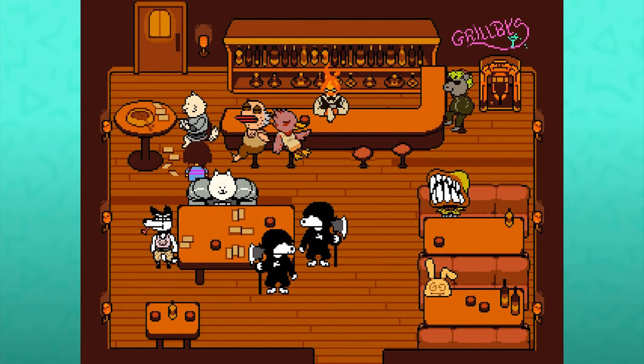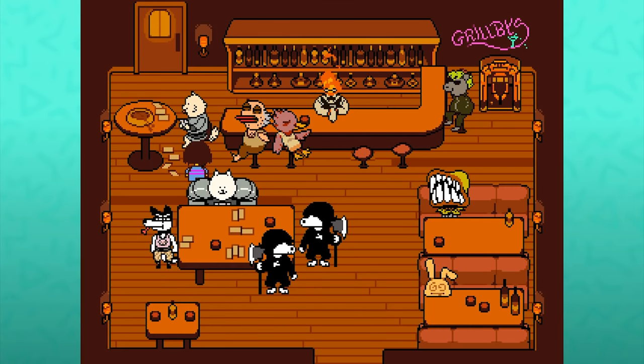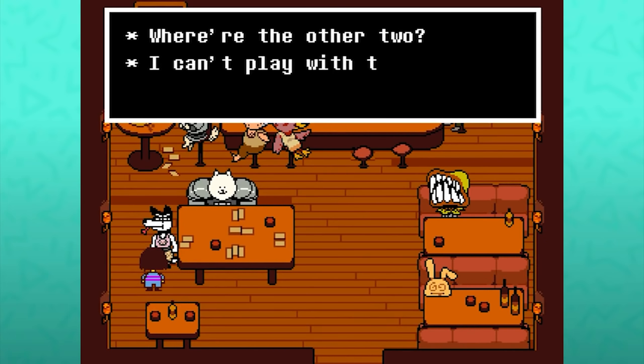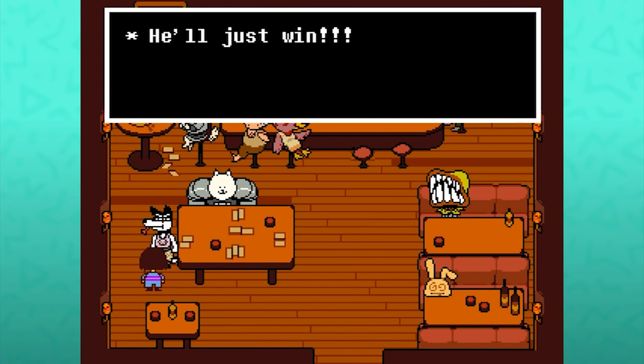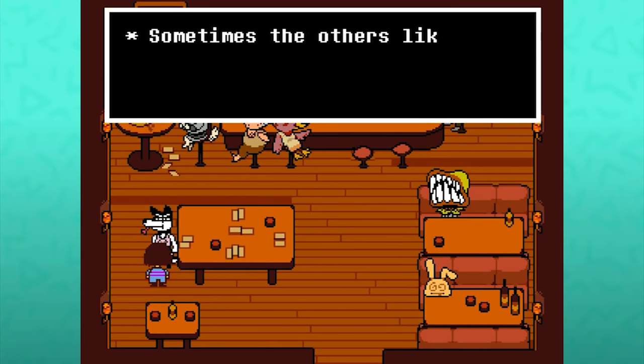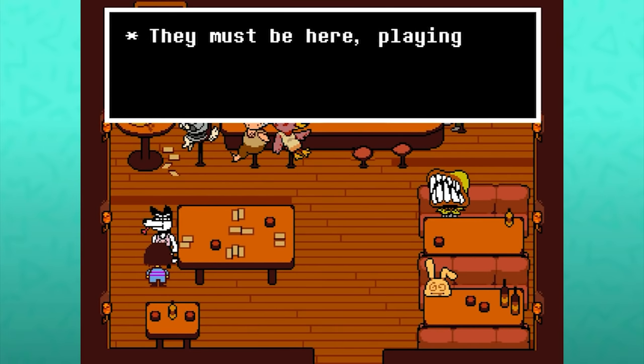There are all sorts of mish-mashing combinations of dialogue branches depending on if you spare or kill specific dogs. If the dog-eye couple were killed and Greater Dog is alive, Doggo will say 'Where's the other two? I can't play with this big dumb guy alone — he'll just win!' If both the dog-eyes are dead, Greater Dog has a sad face and a sad bark. If Dog-eye and Greater Dog are dead — 'Sometimes the others like to prank me. They sit still so I can't see them. They must be here, playing a joke on me. I'll just wait until one of them admits it.'